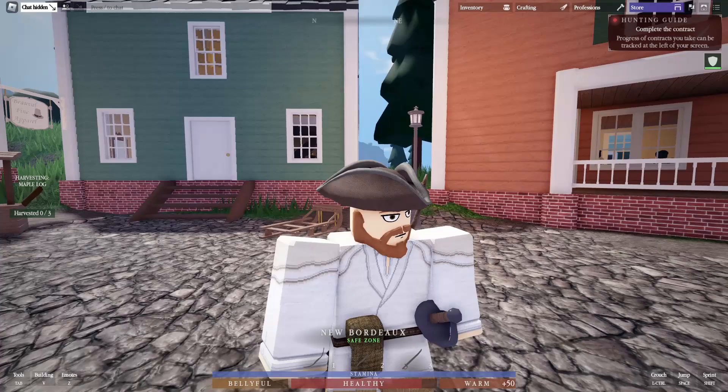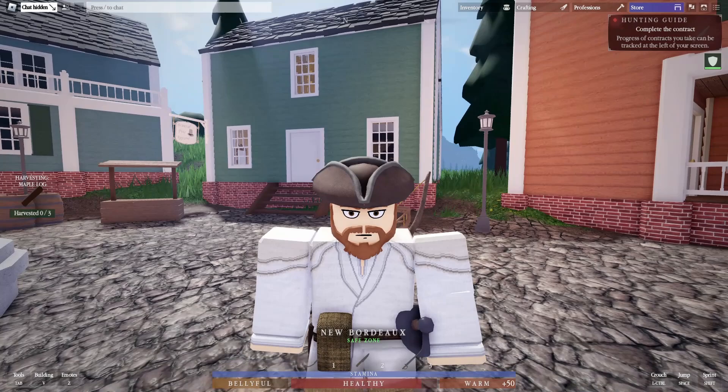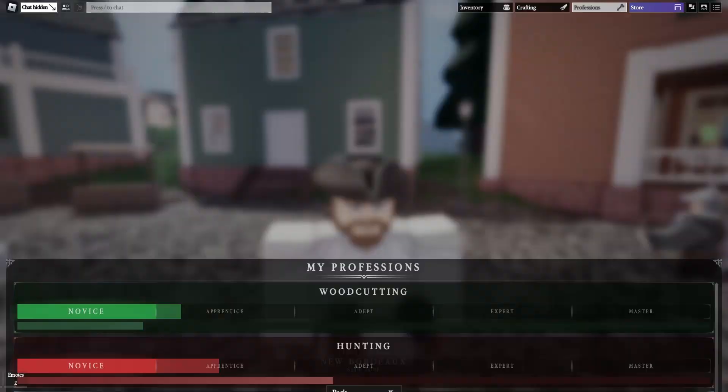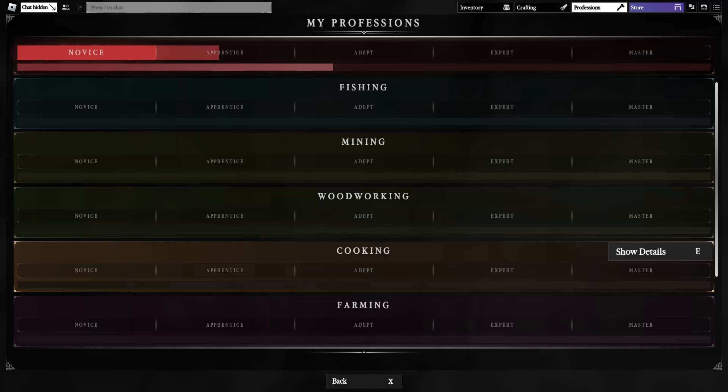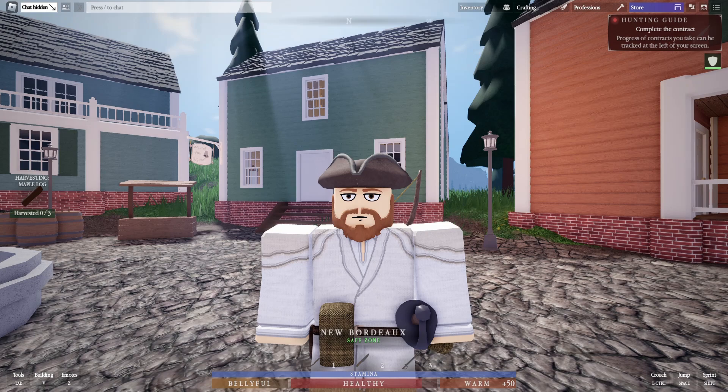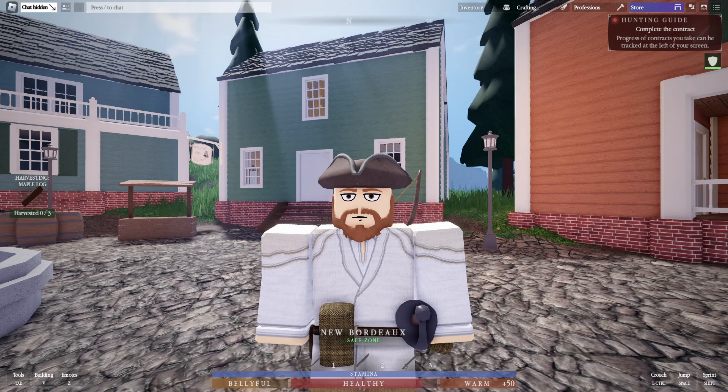Return to Francis and give him the fox meat to complete the contract. He'll keep giving contracts depending on your chosen trait and which professions you need to upgrade — you can upgrade all the way to Smithing, Leatherwork, and Farming. This is a simple beginner's guide on how the game works — it tells you what to do and where to go. Like and subscribe, and I'll see you all next time!